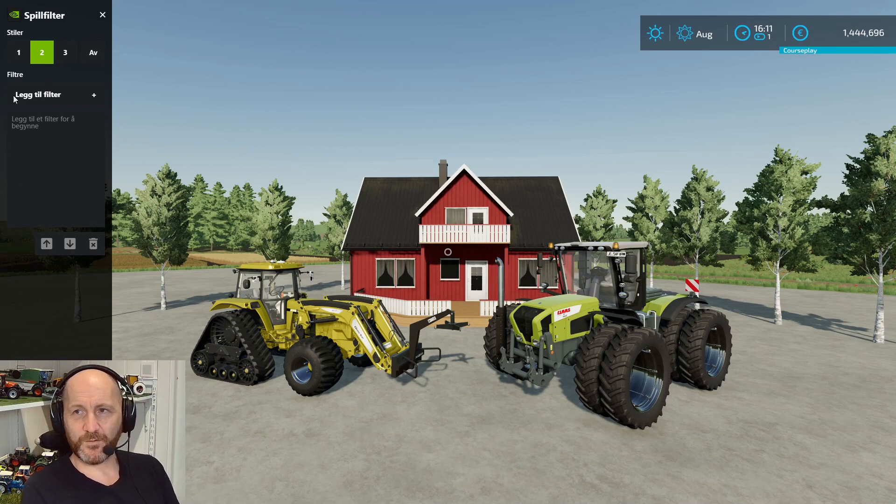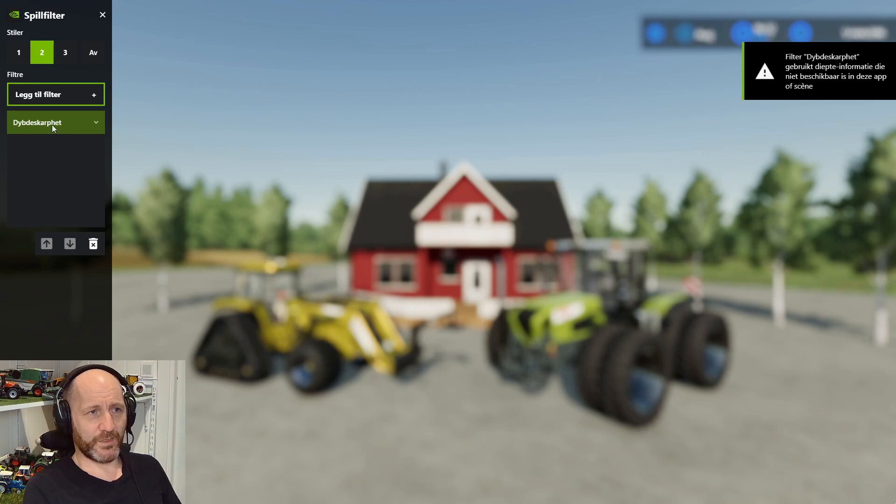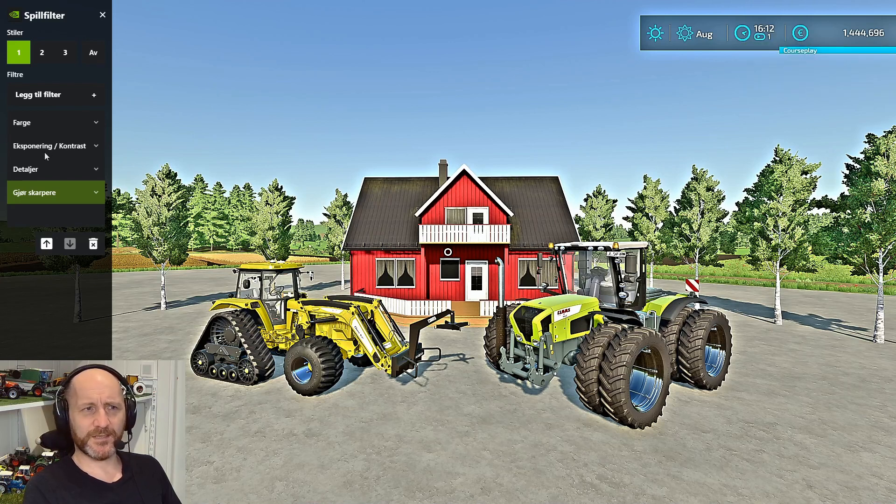When you are in this menu you cannot move around — at least not with my controller. Let's have a look at some of the filters. I have color, exposure, contrast, details, and make sharper.